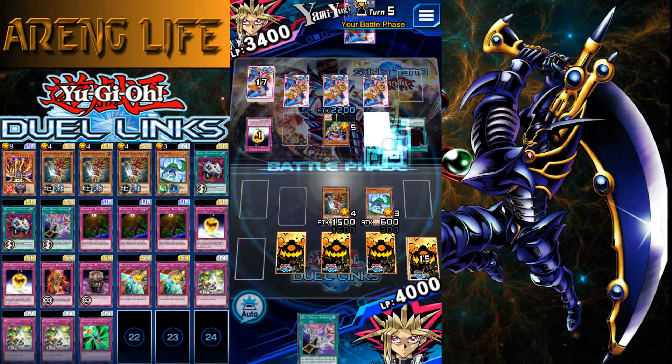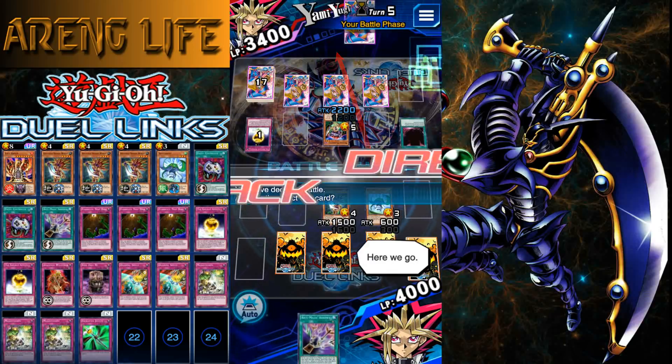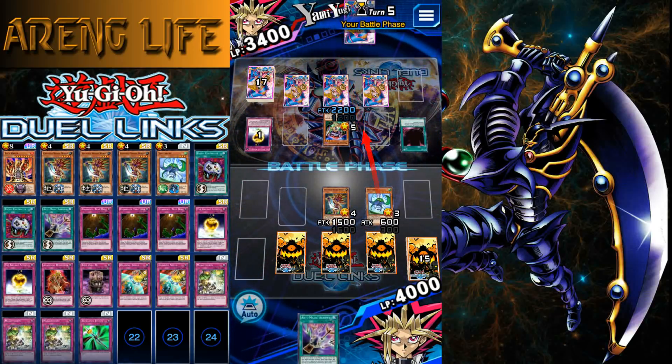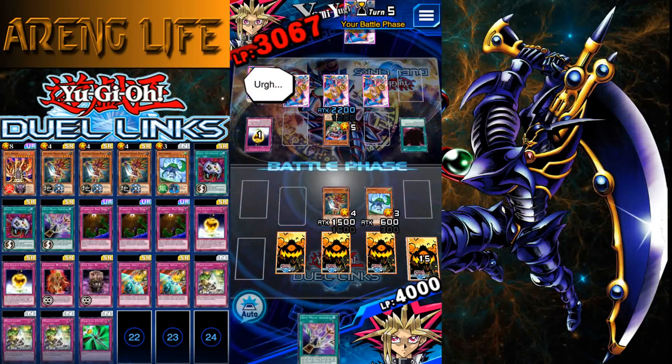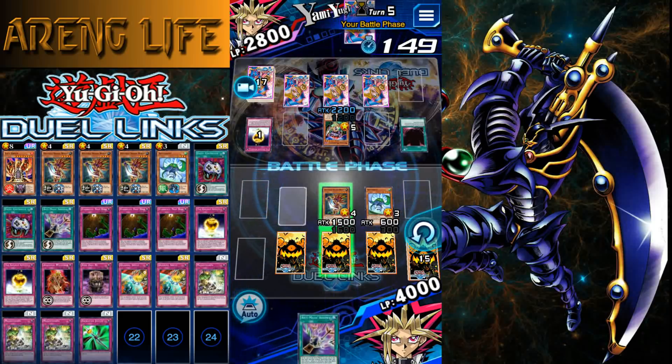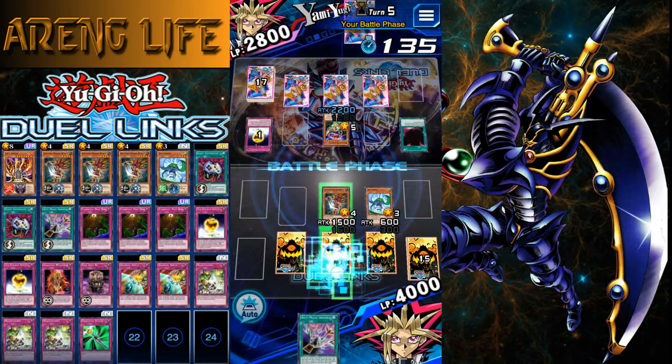I almost swung at his monster — that would have sucked. He can obviously stop it, but he's not going to want to stop this one. He might want to stop the second attack though since it's only 100 more damage and then he could attack me directly. What might make him stop it is if I Econ his monster — because that thing can pop.